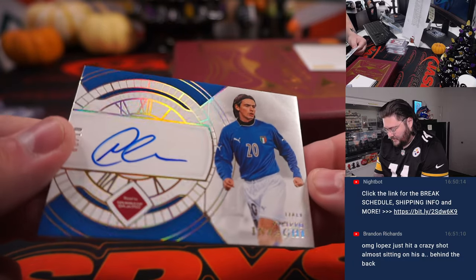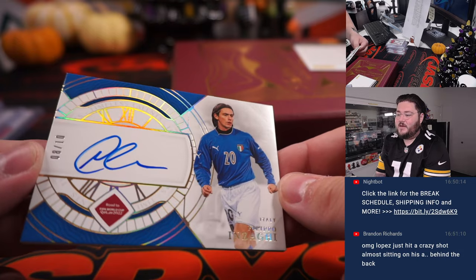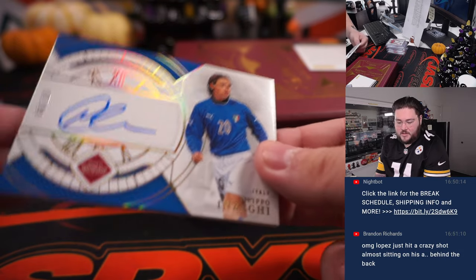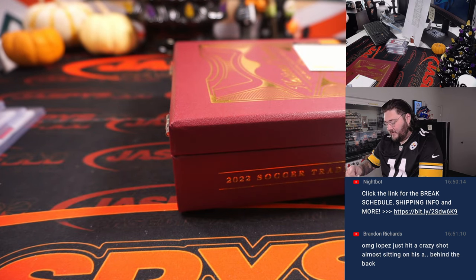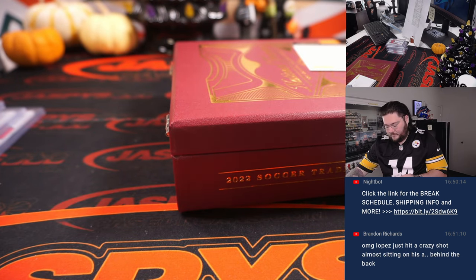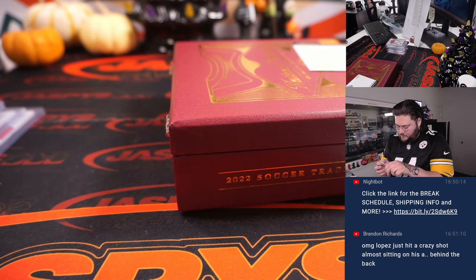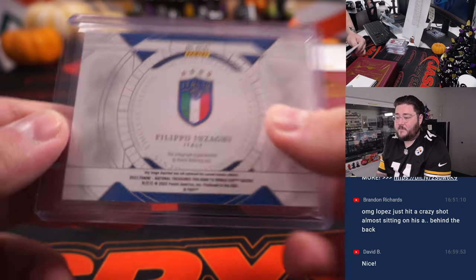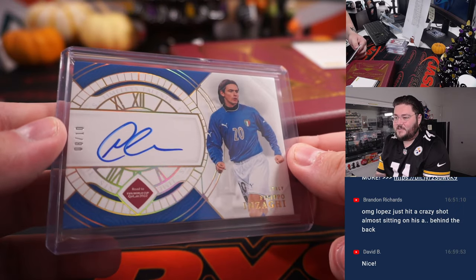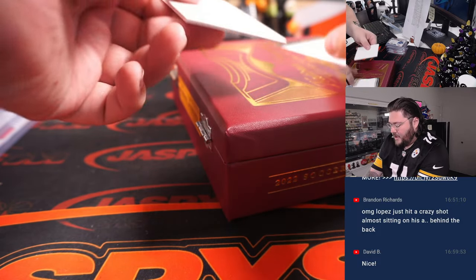Timeless Talents — Filippo Inzaghi for Italy, 8 out of 10. Italy going to David Batterino, bought straight up. Nice, David. Filippo Inzaghi for David, Timeless Talents auto. Nice, man. Congrats.